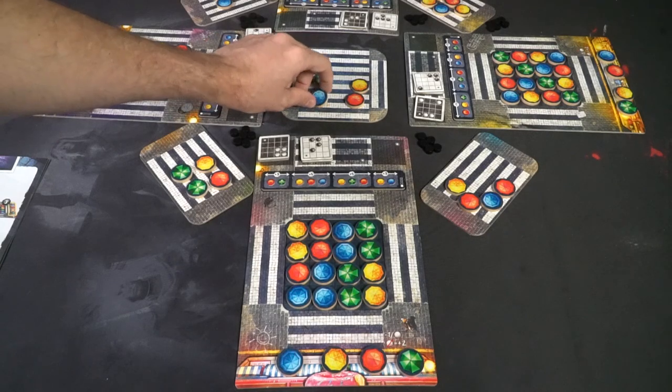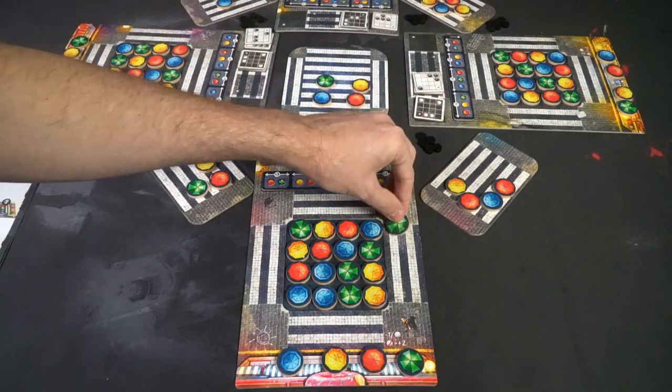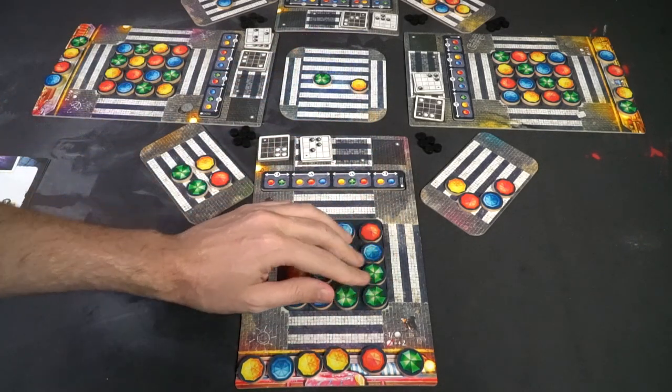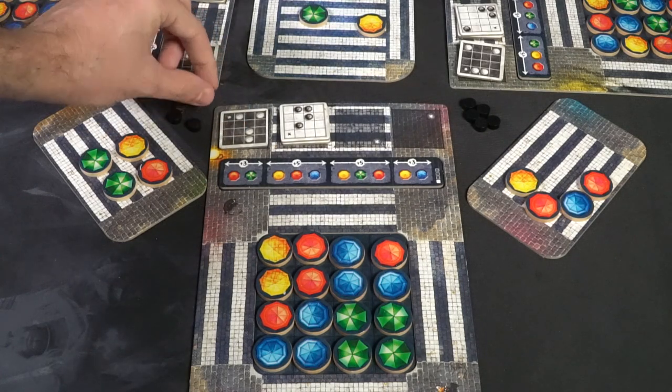For up-and-down movement, choose a column in the middle game board area and move it down — take the bottom-most umbrella and place it in the bottom area, pushing the entire column down. The same works going up: take the bottom piece, slide it up a column, and place it in the top area. Left to left, right to right, up to up, down to down — filling the four spaces also used by other players. After taking your action, check if you've completed any patterns. If you complete a pattern, pass the objective tile to the player on your left.